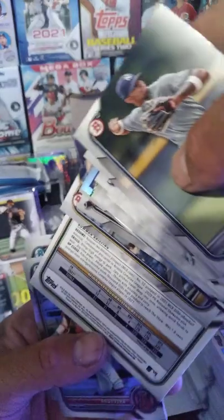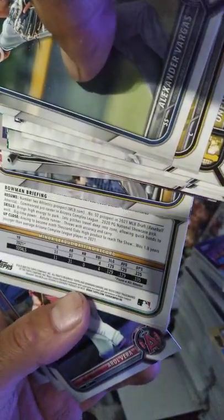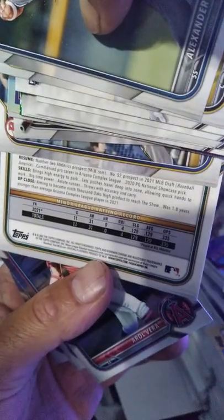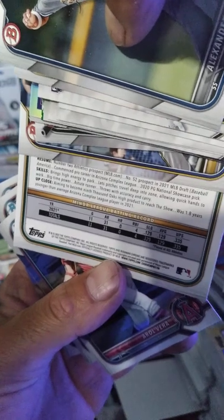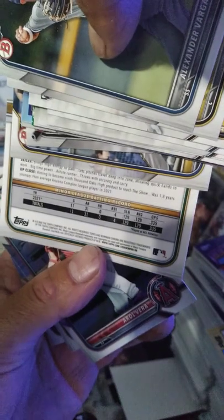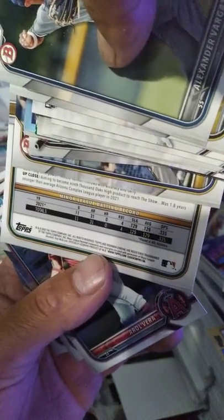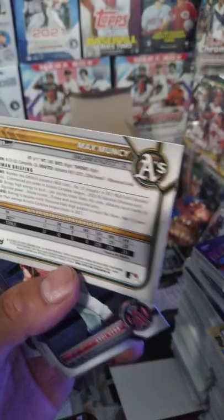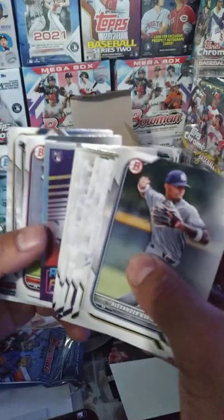Let's see who our backwards card is. He was born in 2002, so he's young - 25th overall, Round 1 in 2021. Number 2 athletic prospect. Number 52 prospect in the 2021 MLB draft. Brings high energy, big-time power, astute runner, throws with accuracy. Was 1.8 years younger than the average Arizona Complex League player in 2021. It's Max Muncy - a first-rounder. Still curious why these cards are printed backwards.